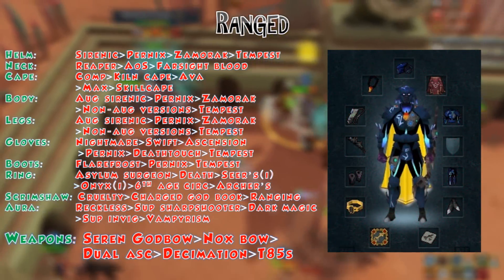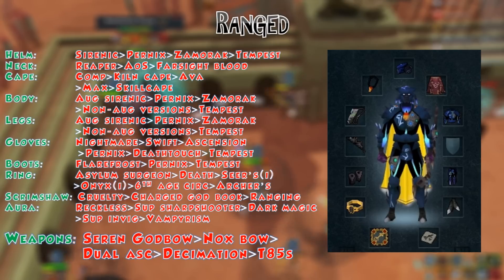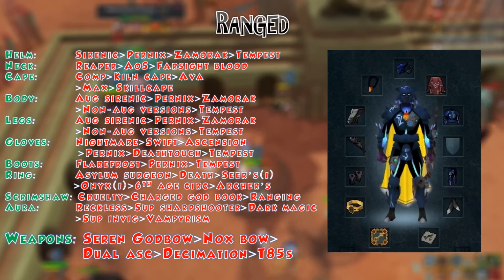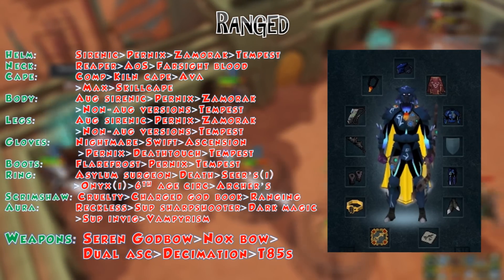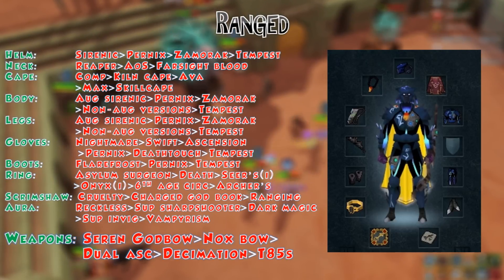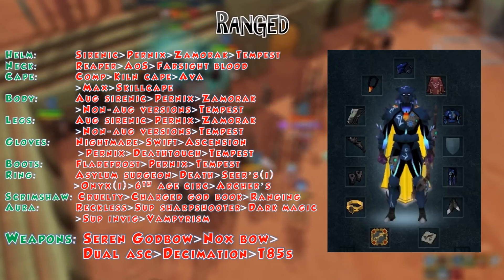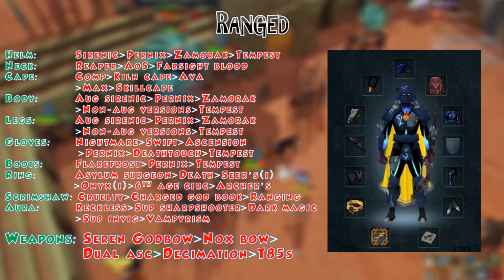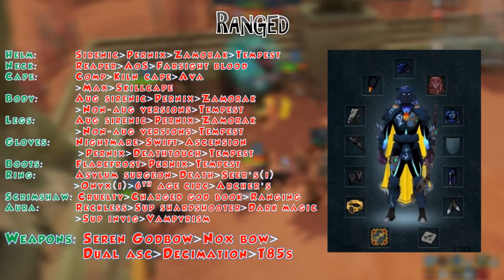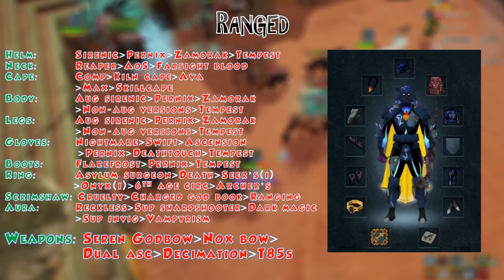On weapons: the tier 88 Superior Zuriel's Staff is great value for money — almost as good as tier 90 and much cheaper. Otherwise go for the Nox Staff, dual Seismics, or the Sliski staff. For the ranged setup, the same principle applies — higher DPS items are preferred. On gloves, I prefer the Nightmare Gauntlets over Swift Gloves, though there are arguments for Swift Gloves at Beastmaster and Yakimaru. The cheapest tier 90 ranged option is dual Ascensions. Decimation from Bounty Hunter is tier 87 and cheaper but I still prefer Ascensions. Augmented and perked versions are always preferred.